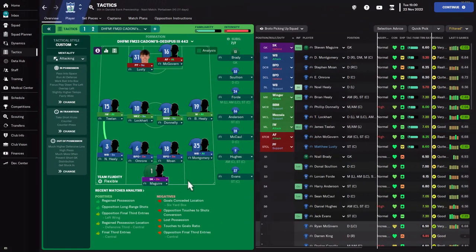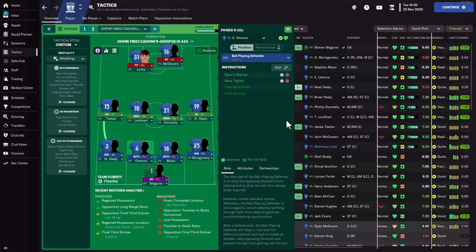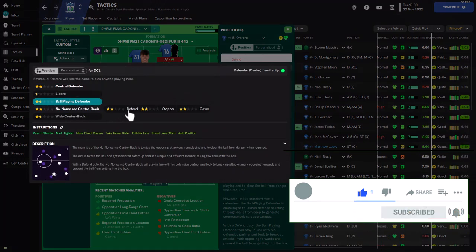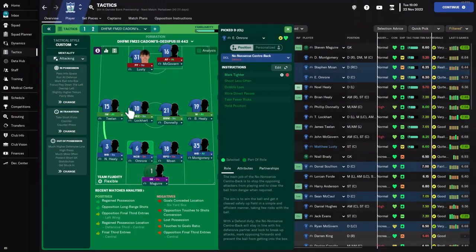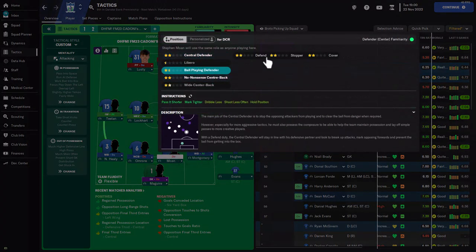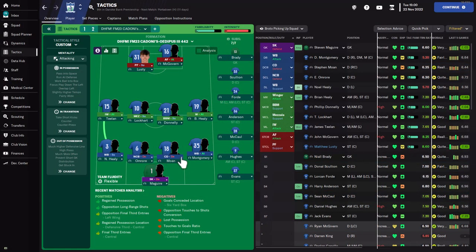To induce more clearances in defense, you want a defender that is not a ball-playing defender — specifically a no-nonsense center back, whose main job is to stop the opposition scoring and clear the ball out of danger. I'm pairing him with another center back on defend duty. Looking at the player Moon, he's not great at passing or ball-playing, so I'm tweaking his role to central defender on defend duty as well. This should make us more solid defensively.